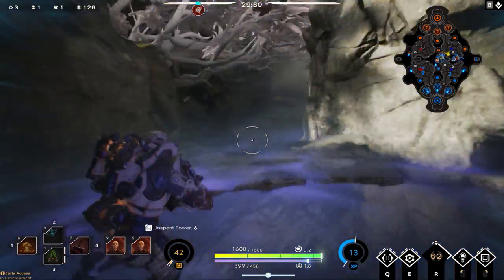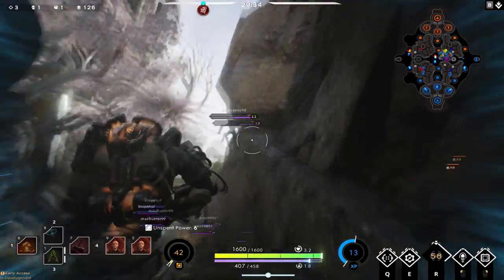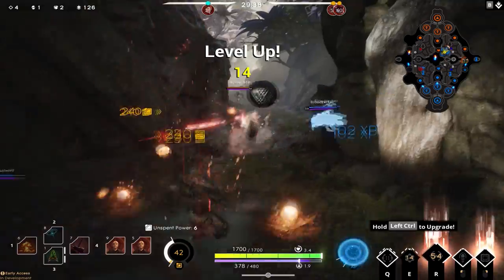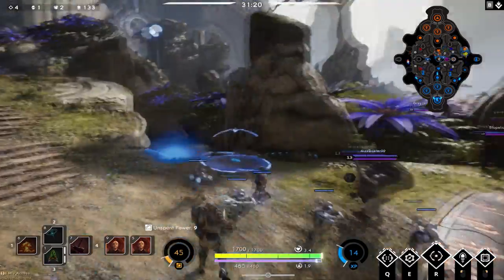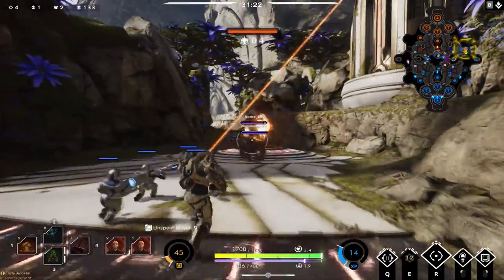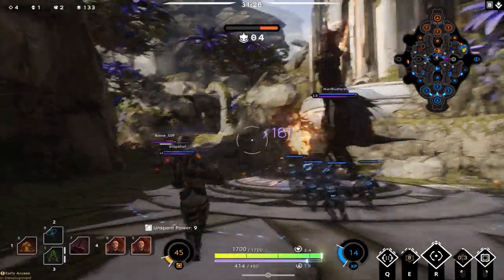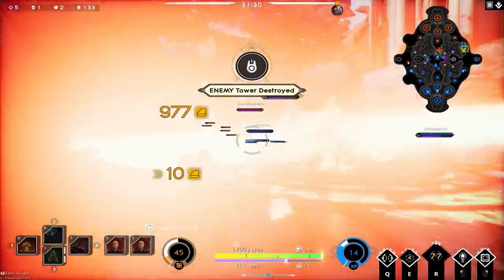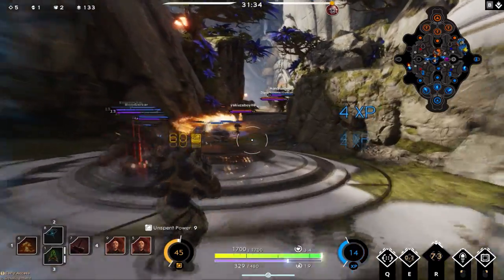Now we have some action — the enemy team has low health and our teammates are going in. Enemy Kalari jumps up and we one-shot her for 182 damage. We also hit enemy Murdock for 182, and our teammate finishes him shortly after. We push right lane, destroy the tower, and our Twin Blast deals solid damage on the enemy Chimera. I finish him off with my ultimate — five kills, one death, two assists.